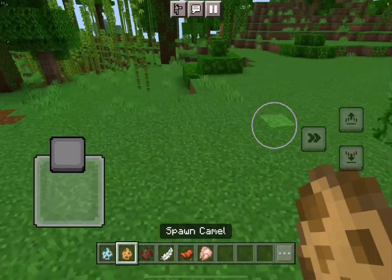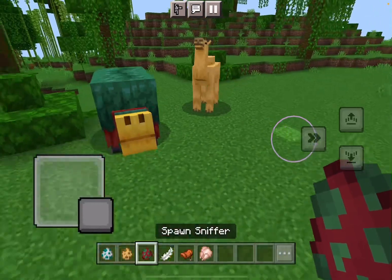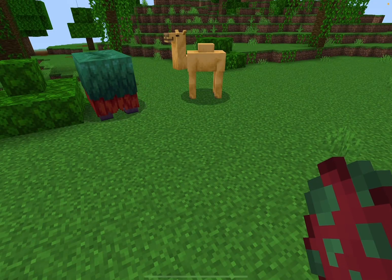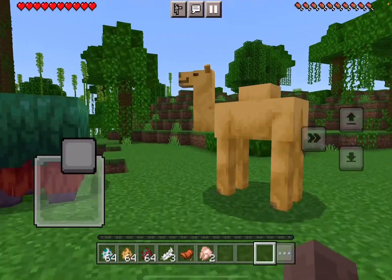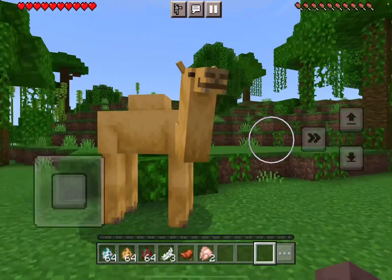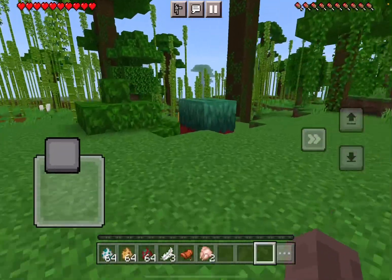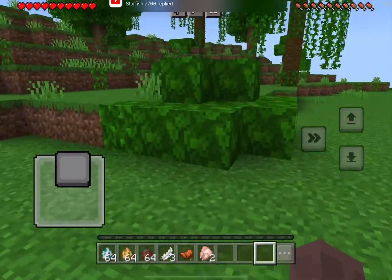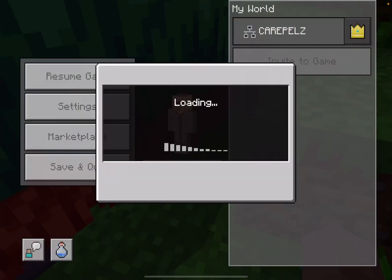Let's see who would win in a fight - a sniffer or a camel. Both of them are doing nothing. Do camels spit on us in survival? I want to see what camels do in survival. Oh they just run away - I thought they were like llamas that could spit on you. What do we do if we hit a sniffer? So this is what happens if we hit a sniffer. Let's go back to creative.